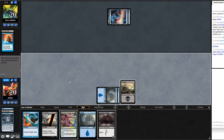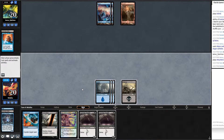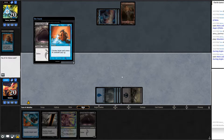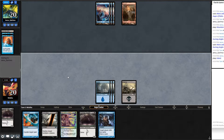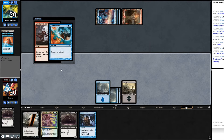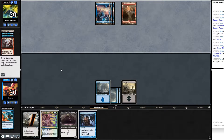Opponent has six cards and all mana available. Try for Gurmag — they Mana Leak it. Can't pay, they just play land and pass. Thought Scour at end step and they play Goblin Wizardry — I've seen this stack before. I don't like that. At their end step Thought Scour ourselves — mill a Gurmag Angler but draw Evolving Wilds and another Thought Scour. Play Evolving Wilds, crack for swamp.